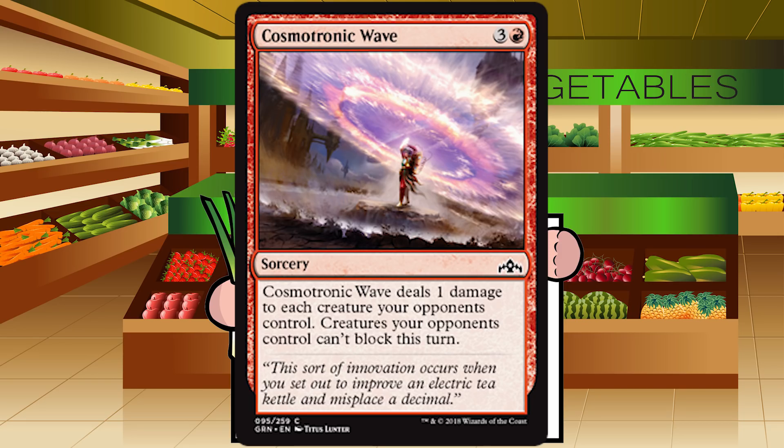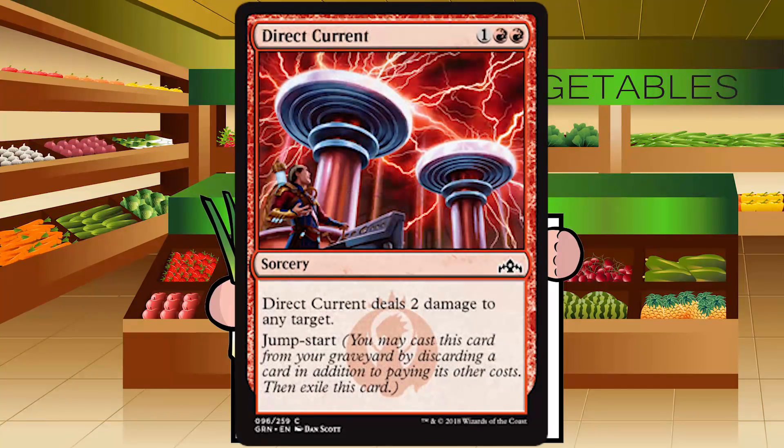Up next is Direct Current — one red red for a sorcery at common. It deals two damage to any target with jump start. It's the worst Shock ever, but it's fine — it's got jump start. We still have regular Shock in other formats if you want it. It goes down in value due to tripling the cost, but being able to turn a land into a Shock for three mana later in the game is pretty decent. Unlike Command the Storm, this hits face, and your opponent's going to live in fear of that. B- overall, no higher and no lower.